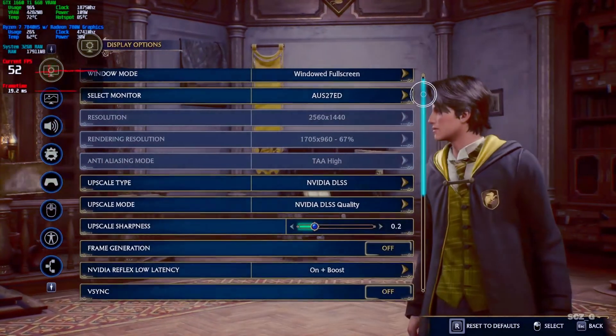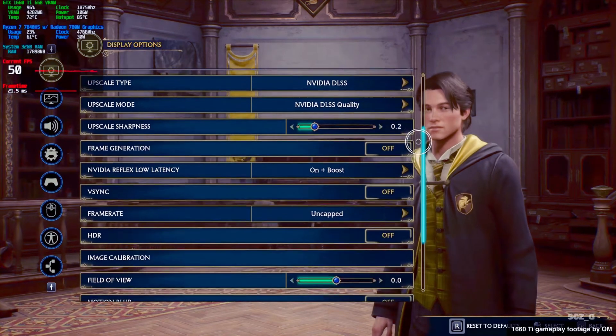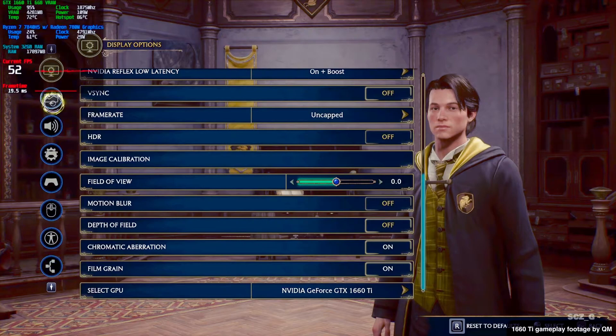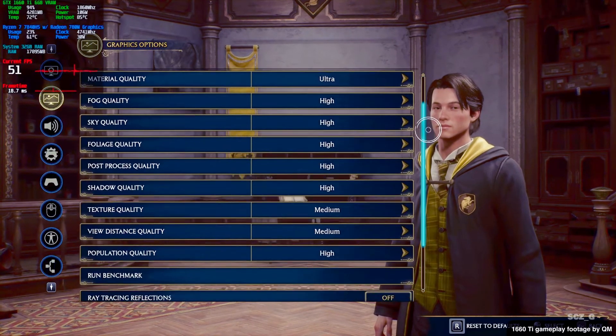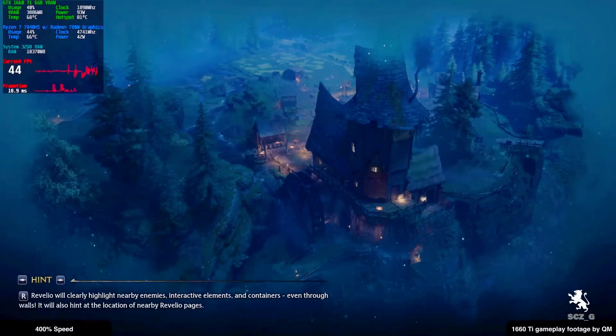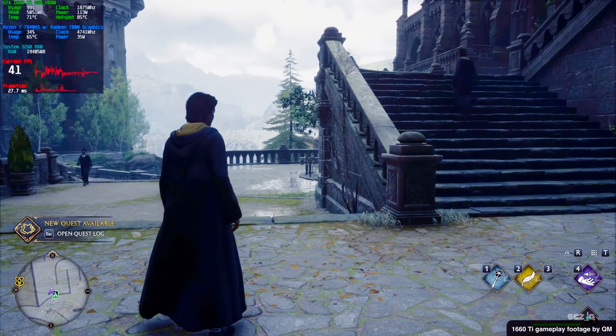Hey guys! How are you? SZit here! Let me introduce you to Artur's DLSS Enabler. Right now you can see Hogwarts Legacy running with upscaling and frame generation on a GeForce GTX 1660 Ti, a GPU that is officially not supported with such tech by NVIDIA.